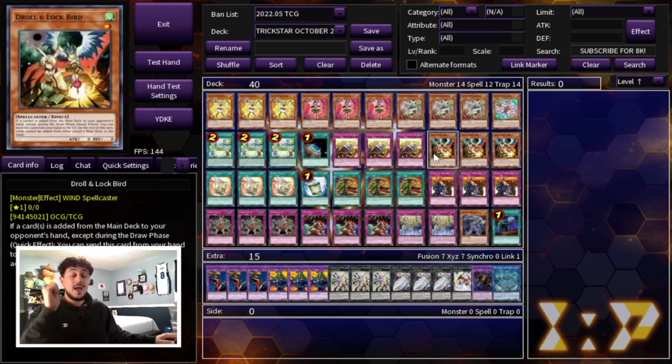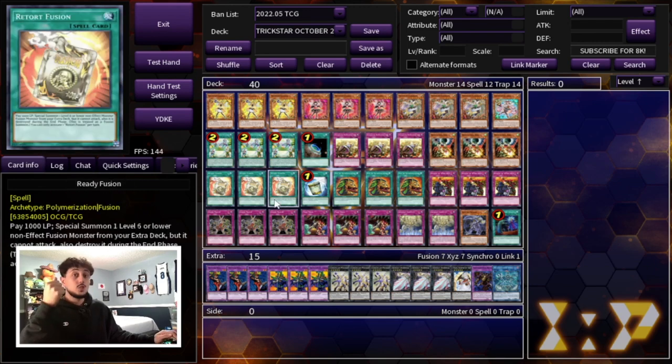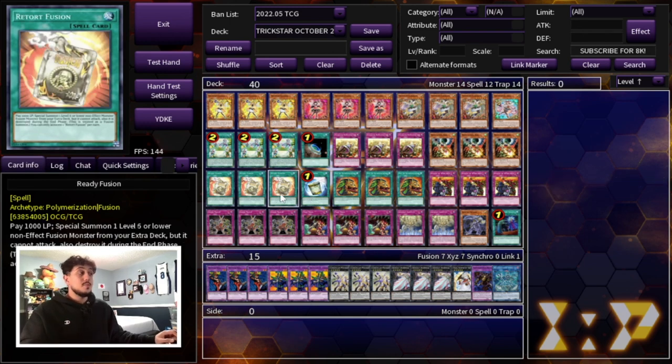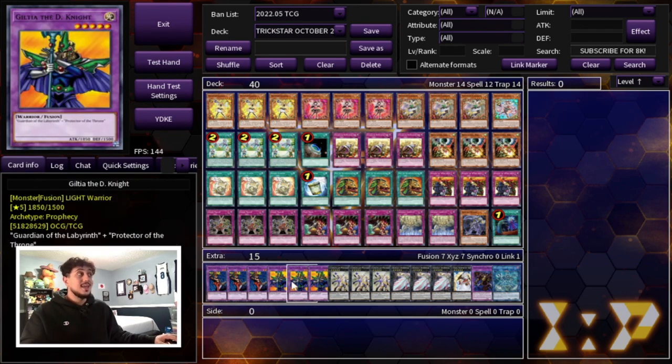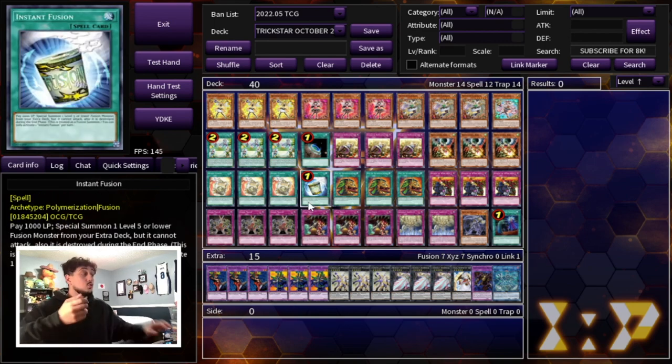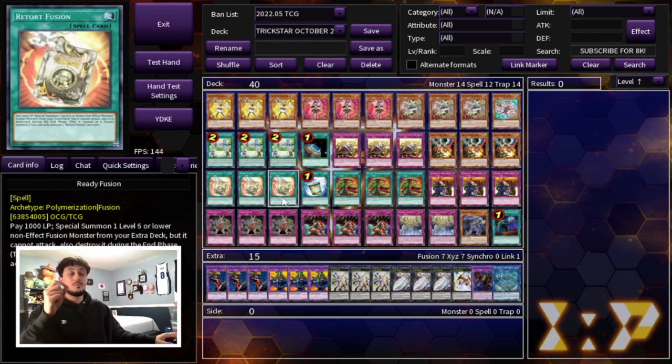The next cards are going to help with our rank five engine, which is three Ready Fusion as well as one Instant Fusion. Instant Fusion has multiple applications I'll discuss in a minute. Ready Fusion is really powerful because it summons a level six or lower non-effect fusion monster, and you have access to cards like Musician King as well as Guilty of the D Knight — both level five light monsters, giving you access to some really cool cards in your extra deck. You really want to go first in this deck, and this helps you set up a combo outside of just trap cards.